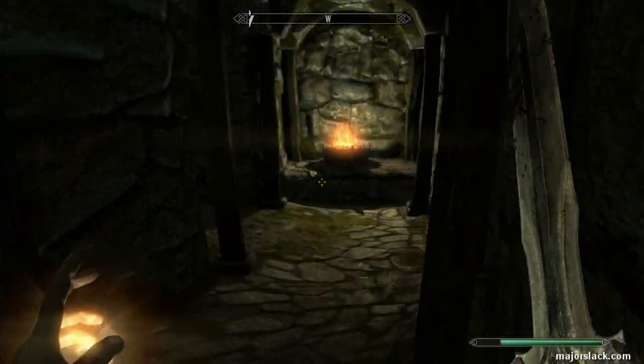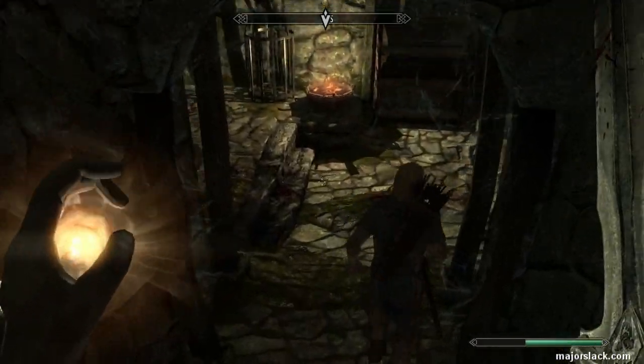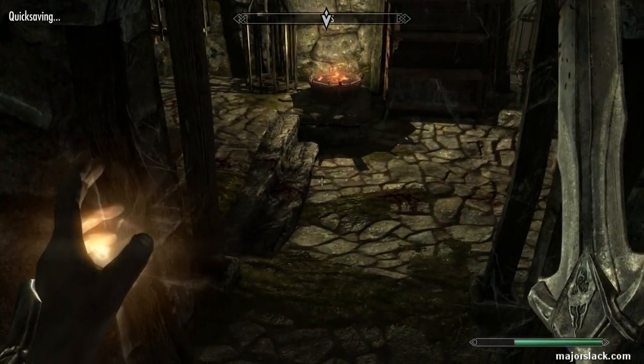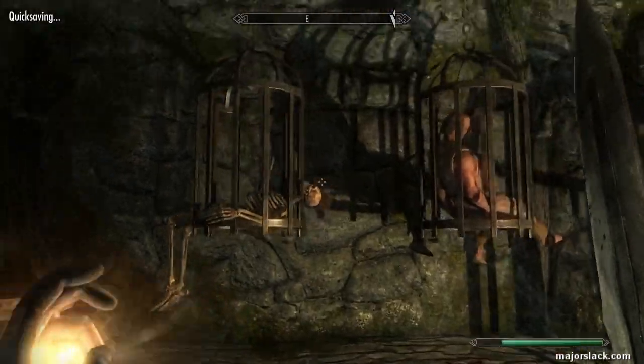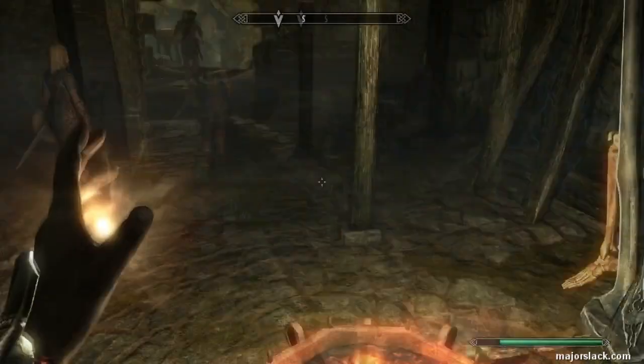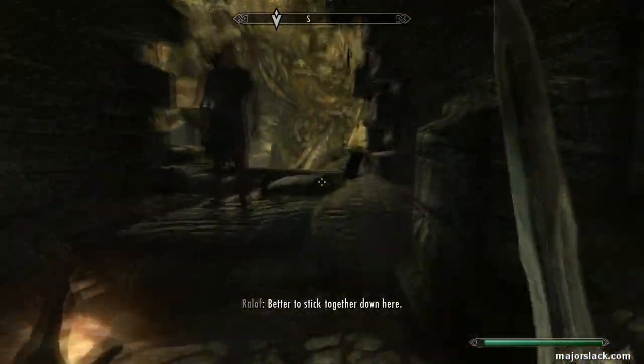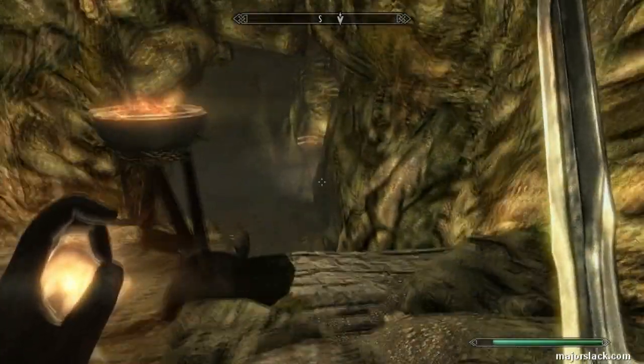Loot the bones there for some bone meal, a little bit of chump change, and continue on down here. More skeletons in here — make sure you grab the bone meal off them as well. That's also part of this power start: quick ingredients you can convert into potions for sale later on.